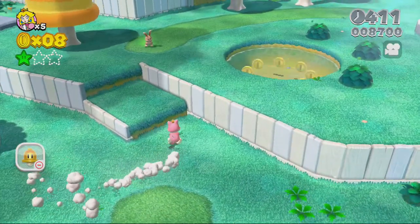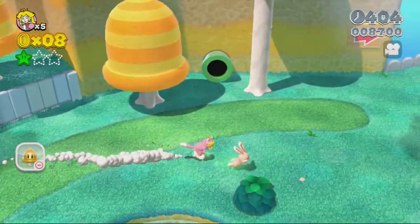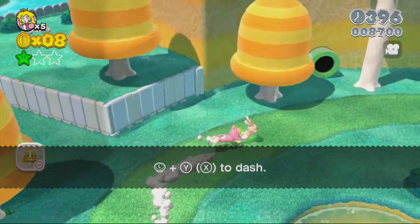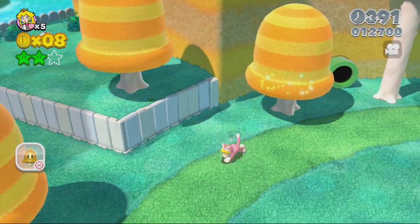Now see that bunny right there? Go ahead and get the green star. So that's the second green star, just that quick.